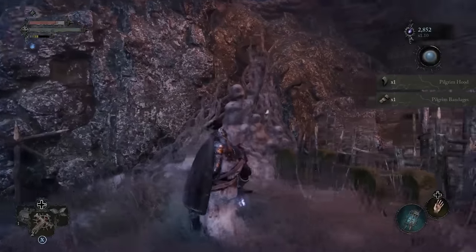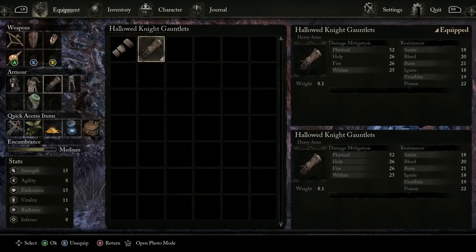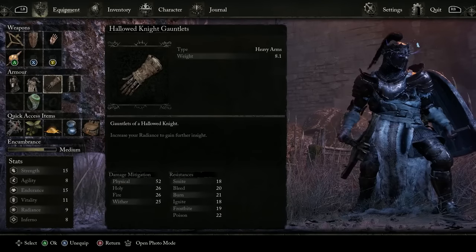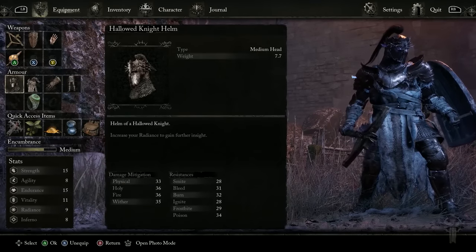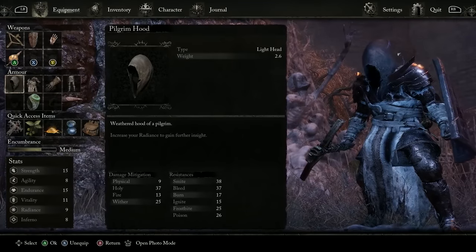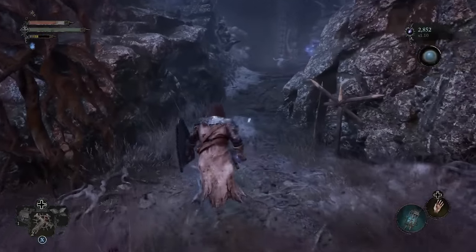We found a Pilgrim Hood and Pilgrim Bandages. The bandages increase damage mitigation to holy and resistance to smite and bleed. Looking at my Hallowed Knight helm — same damage mitigation to holy — but it makes me look like an absolute badass. As I said, I'm a form-over-function kind of guy and I look pretty darn cool. If I'm going to venture into the Umbral Realm, I might as well look good doing it.